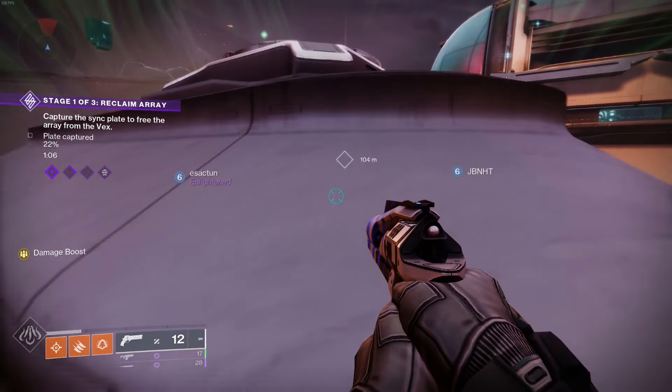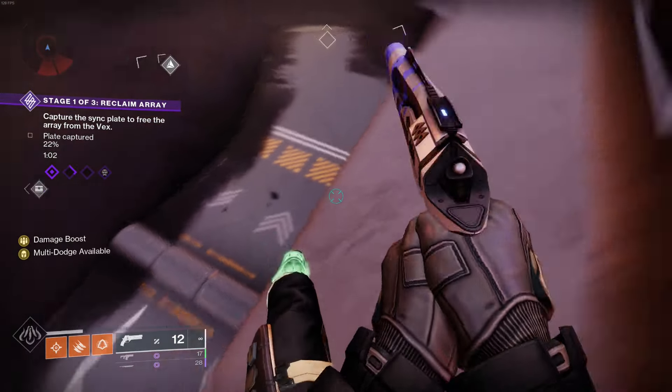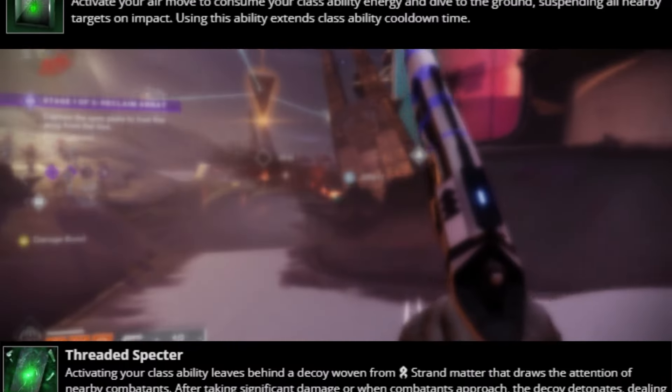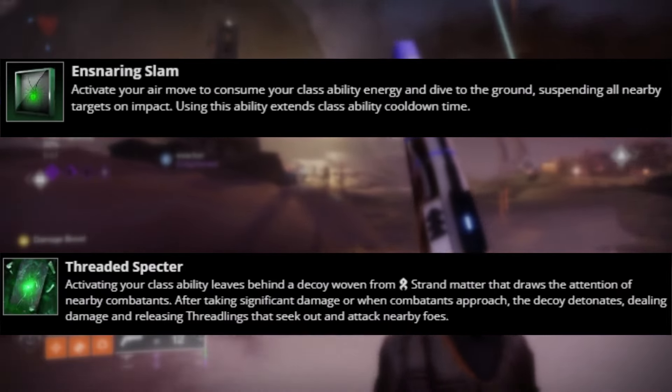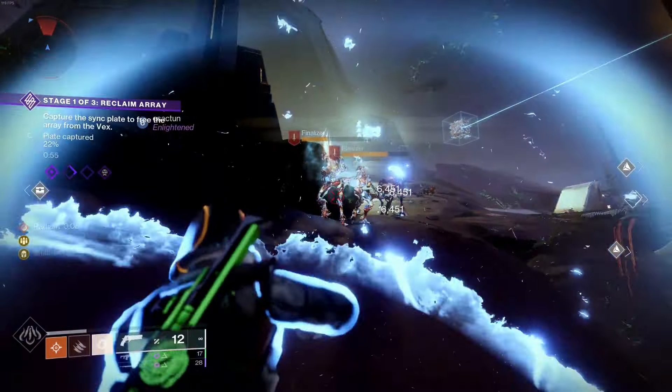The things that actually work with the Dance Machines can be kind of confusing, but long story short, it doesn't work with things that alter your dodge, like the clone or suspend slam, so I'm mainly just going to be focusing on Gambler's Dodge and refreshing my melee ability.